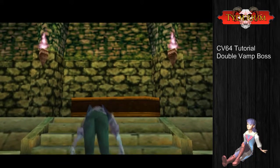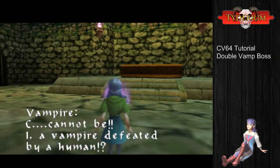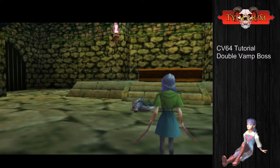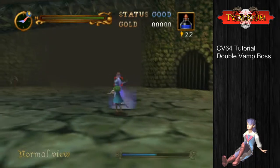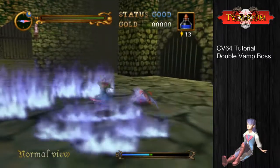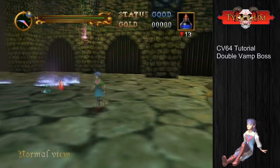For the second part of the fight against the Bat Lady — the Vampire Maiden — this is a lot trickier and will probably take some practice to get used to. We're going to manipulate her longest attack and then kill her mostly with holy water, then do a charged orb melee smack right at the end.